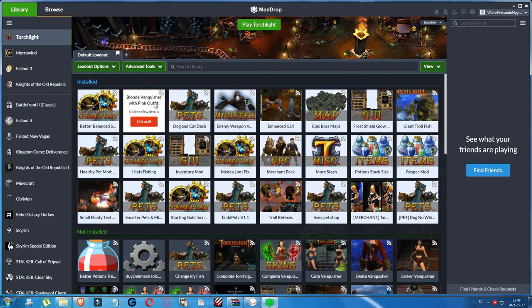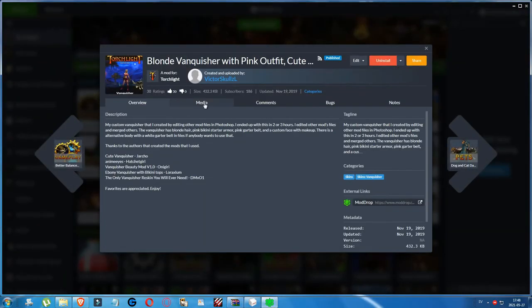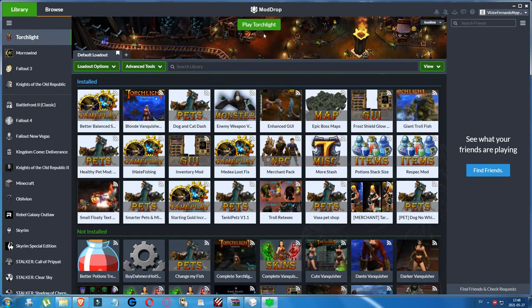And then the final mod: Blonde Vanquisher with Pink Outfit. This changes the look of the main character. It's a custom Vanquisher created by editing other mod files in Photoshop over two or three hours. The Vanquisher has blonde hair, a pink bikini starter armor, a pink garter belt, and a custom face with makeup. There is an alternative body with a white garter belt in the files. So those are the mods I'm using — now let's start the game.